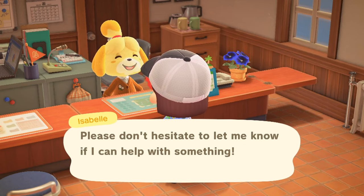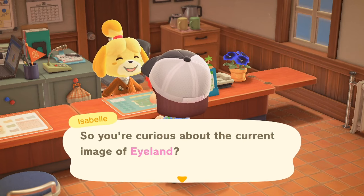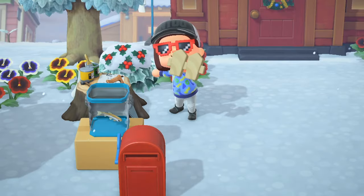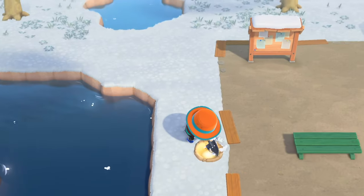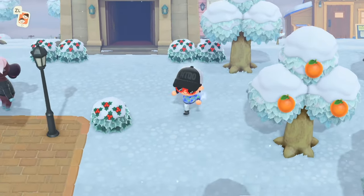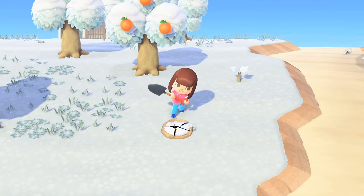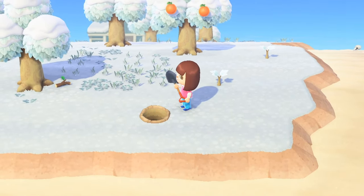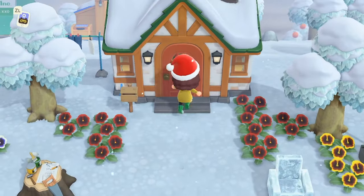Your island evaluation is updated in real time. You can constantly check with Isabelle and she'll change her advice as you work. You can go from 1 star to 3 stars in 1 day if you try hard enough. For scenery: every tree you plant is worth one point and bushes are worth half a point. Together, the sum of these can't exceed 190 points, so if you place too many trees, the island will stop counting them. Adult flowers are worth 1 point each.